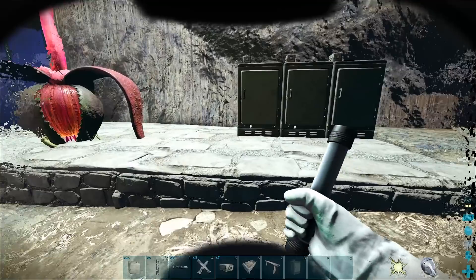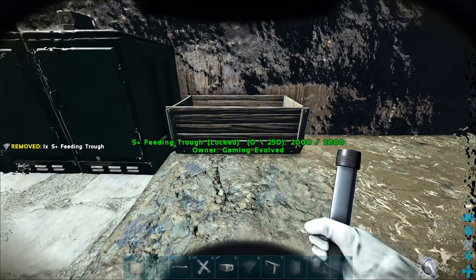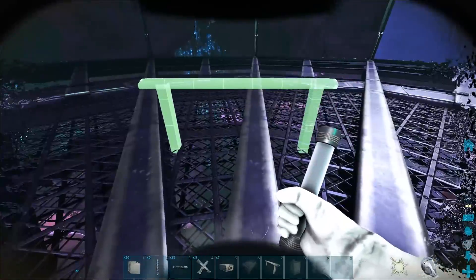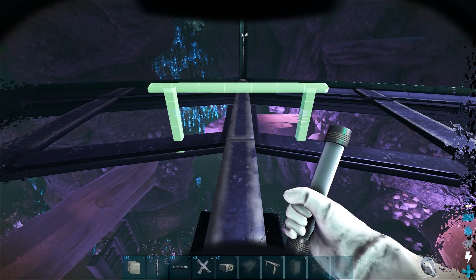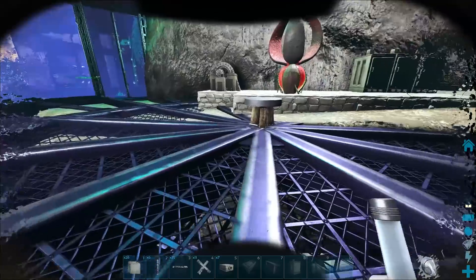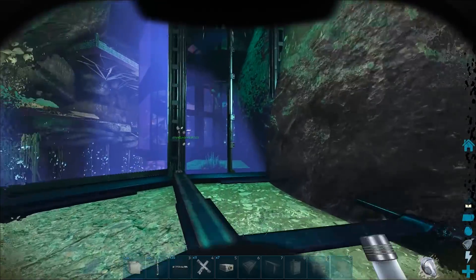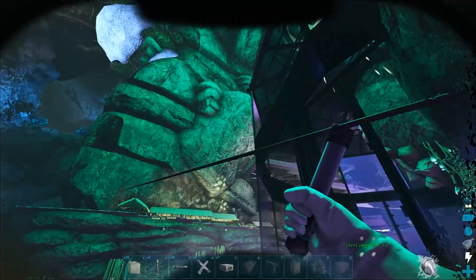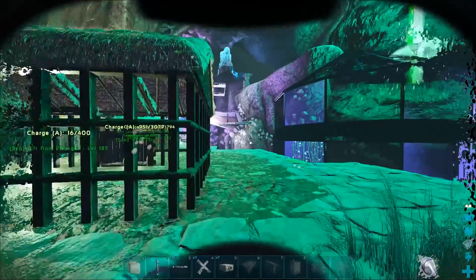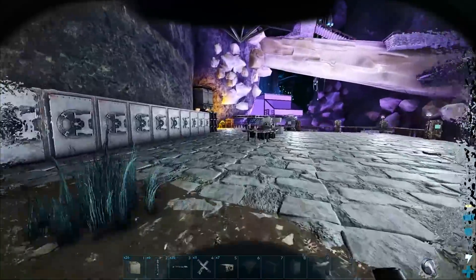We've got our fridges over here. We want a feeding trough down here somewhere, so maybe let's put that over here at the end. I want a hitching post so we can hitch up some baby dinos that are being looked after. I also removed all the air conditioners that were over at the base. We had a bunch of air conditioners over the far side where we had our little initial breeding station, and I'm moving all of that over to this new area — as you can see it's all just missing from there.